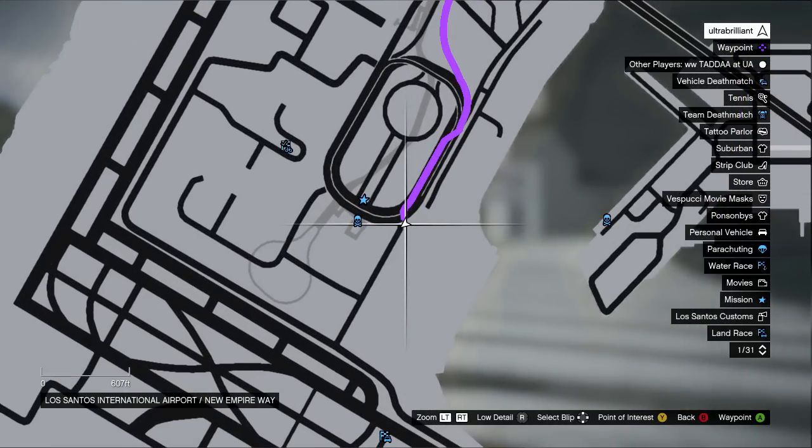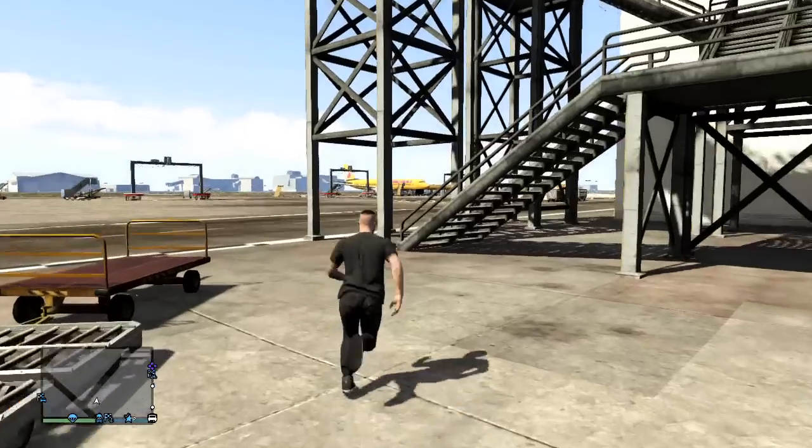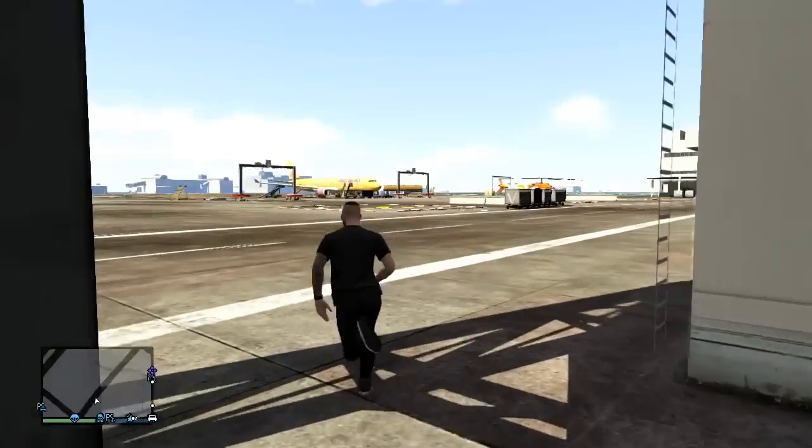And finally, the third location is at Los Santos International Airport. This is where a lot of the planes and helicopters are stored, and traveling to this location should reveal a Maverick for you to pilot.